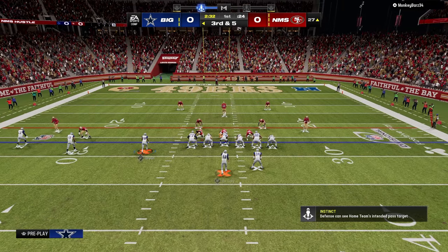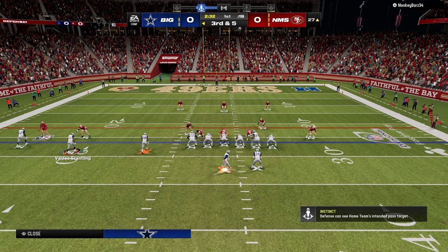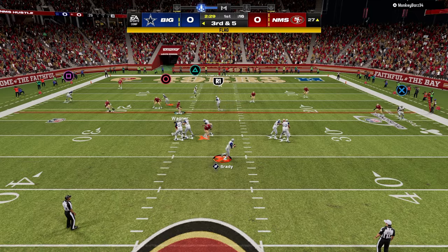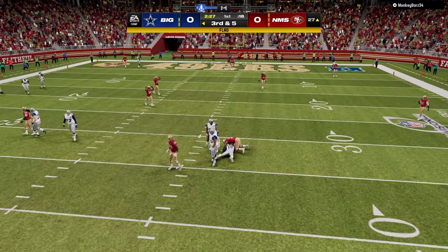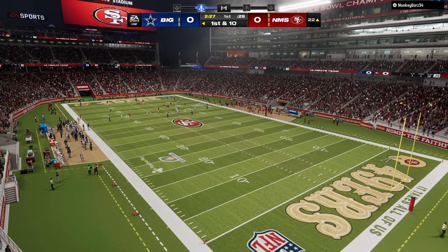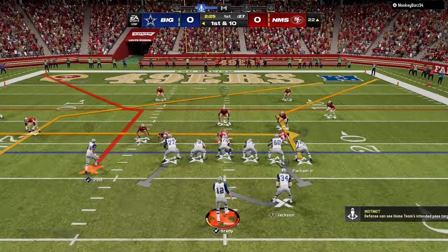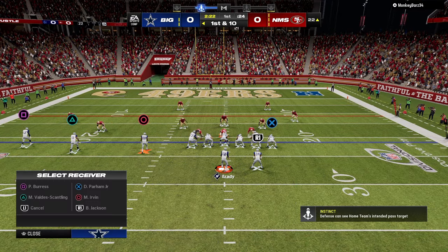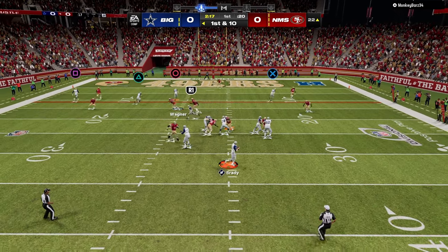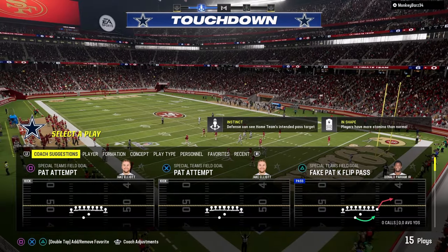I'm doing some new stuff out of Trips, really trying to utilize this play PA Slot Corner. I think the post route is one of the better routes in the game in terms of where it gets to on the field. PA Slot Corner in general is one of the most versatile plays in Madden for a long time. You can run a shallow cross variation — see how the user goes left and we're able to throw back right and get in for six.